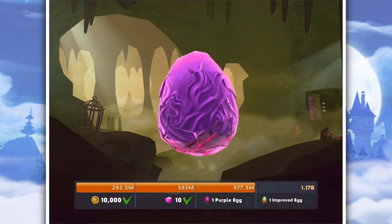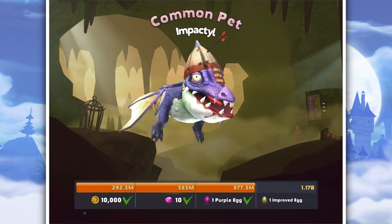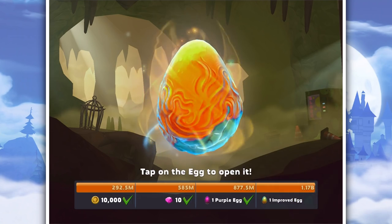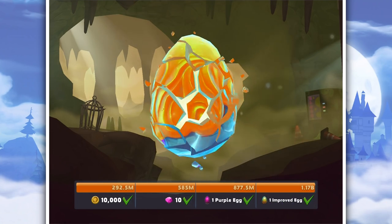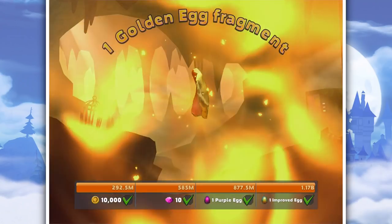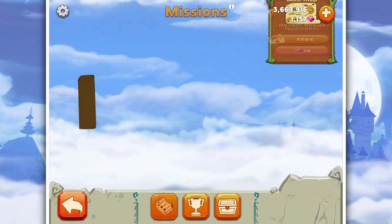So we've got a purple egg from the event - let's see what we get. Nothing good - if it was good, it would have lightning coming out of it. That's a shame. But we've got an improved egg - I don't know what the improved egg means, but it doesn't seem to be anything good either. Probably just improved chances.